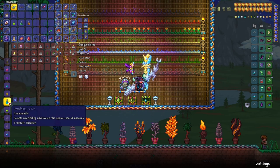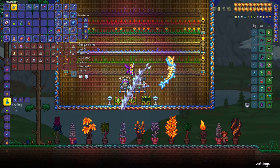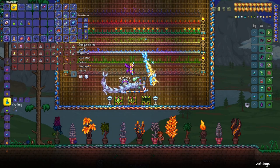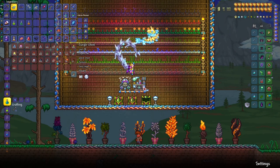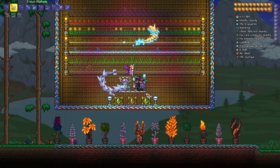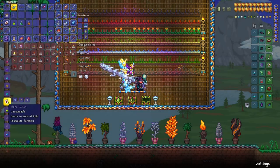Invisibility potion is a little tricky. You drink it and you become invisible, but the problem is you're invisible to yourself — not necessarily always to enemies. Once you move around, enemies do see you. It's very hard to see where you are, especially if you're navigating a labyrinth underground and can get stuck easily. I find it far less useful than the name suggests.